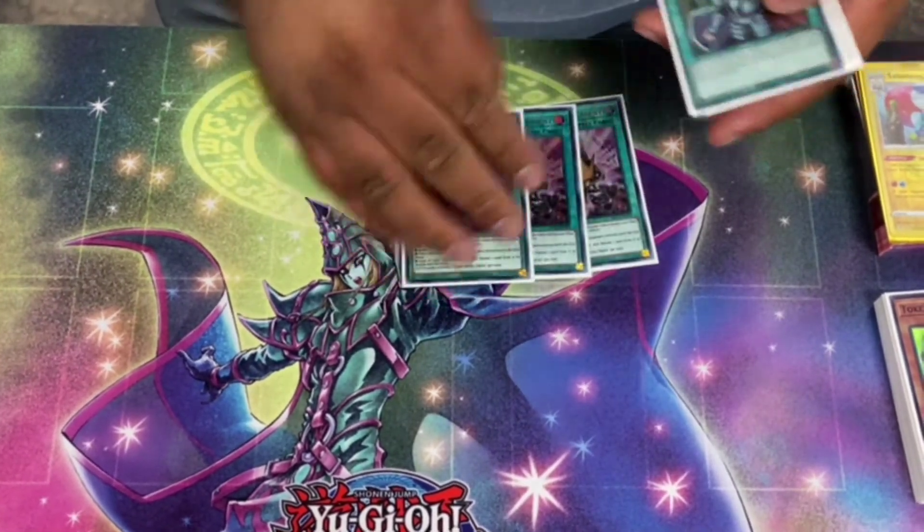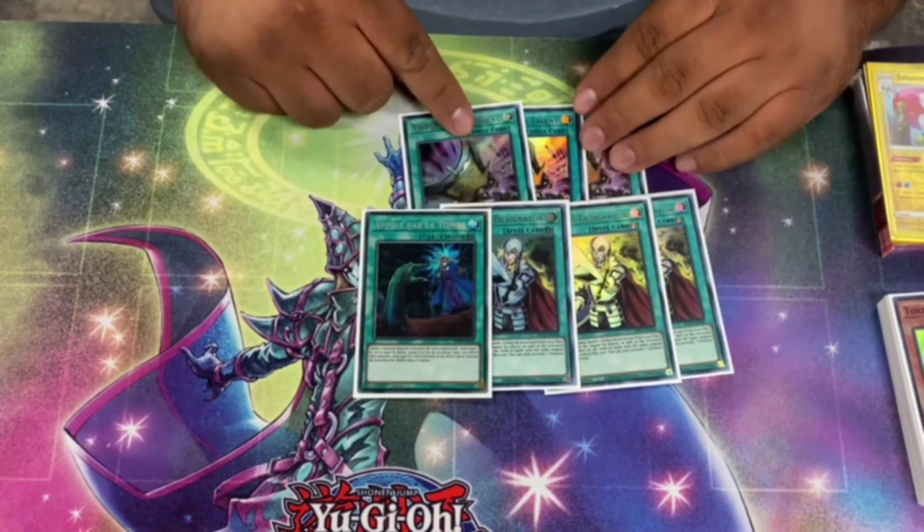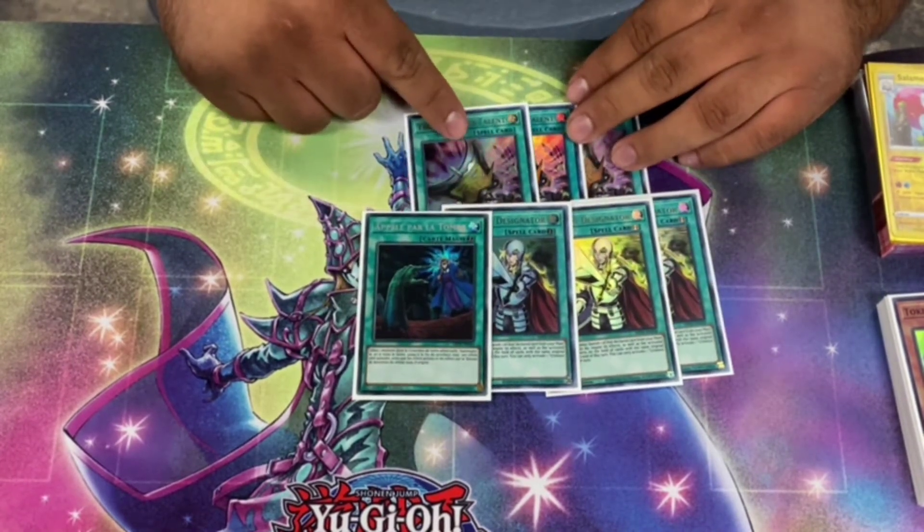These 7 cards are to let you play through hand traps — they're really good. This card was actually the MVP. It won me like 6 games alone, so it was crazy.